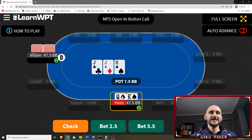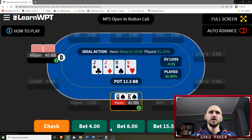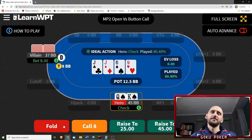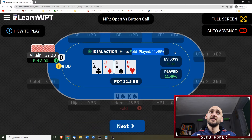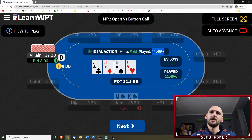King-queen of spades on a jack-jack-6. We're gonna check — and that's actually a bet 2.5. We'll check-call — that's raise to 10? There's a 9 of hearts on the turn. Gonna check, and we're gonna fold. Fold is the ideal action but it's only played 11% of the time — wow, I can't understand how that's just 11%. Let's go to the next one.